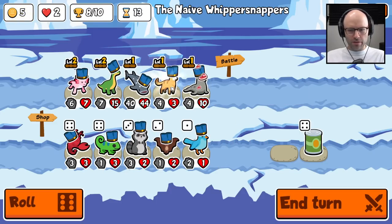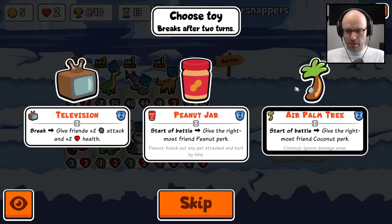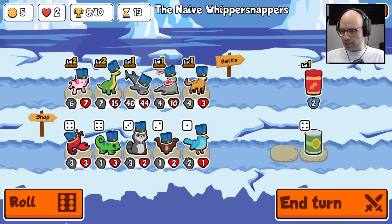Break — friends get plus two plus two. Start of battle, give the rightmost friend a peanut — holy cow. Start of battle, give the rightmost friend a coconut — oh dude, this is crazy, everyone said it was ass but it's amazing! They're both so good. The thing is I can't put it on the shark because it'll just eat it — so I think you gotta go peanut. I get that this will double in battle but I don't really want to replace the steak.